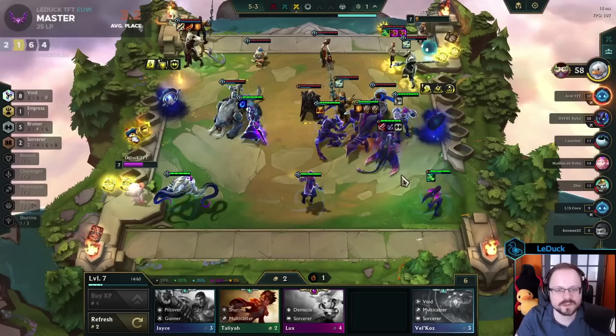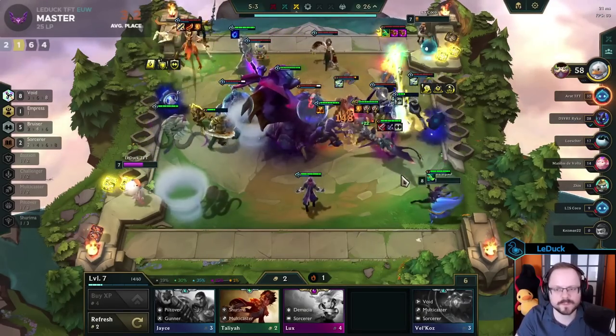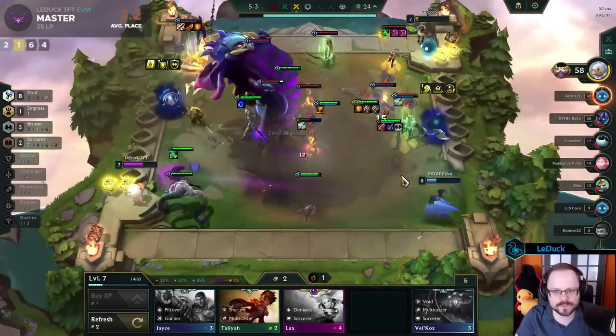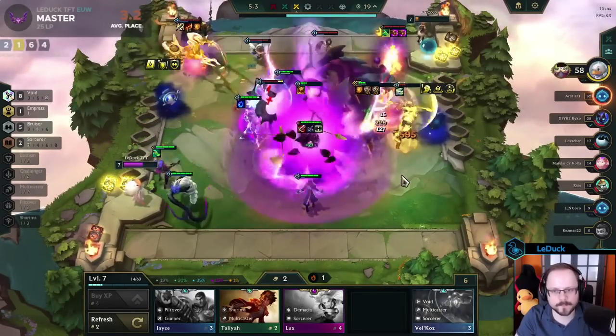Tome of Traits is incredibly powerful if you manipulate the outcome in your favor, especially if you do it in the early PvE rounds and if you're capable of playing a lot of different directions based on your emblem outcome. I hope you learned something, and see you next time.